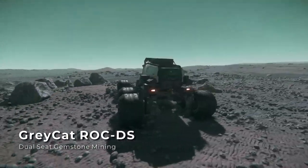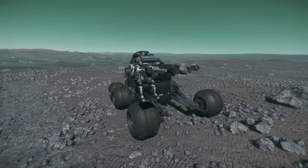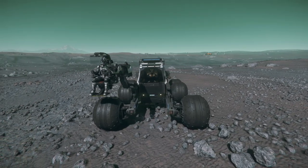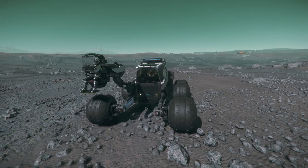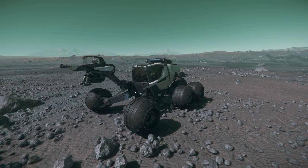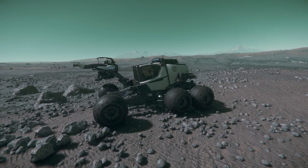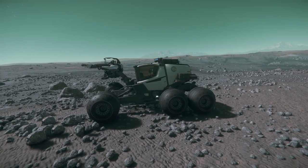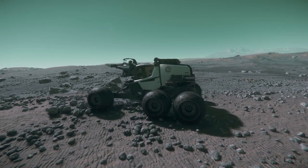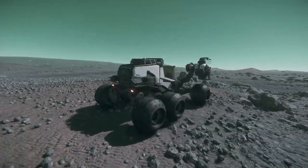The Greycat Rock DS is a dual seat variant serving the same purpose. However, the mining and driving functions are managed in separate seats on the vehicle. It also uses a size 0 mining laser but has a larger storage capacity, handling two SCU of cargo space. The driver's seat is in an environmentally sealed cabin in the core of the vehicle chassis, while the laser operator's seat sits on the deployable laser arm. You can buy the Greycat Rock DS from New Deal in Lorville for $176,500 UEC or purchase it through the Pledge store for $75 USD.